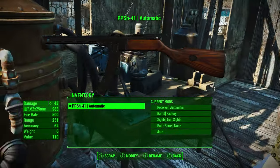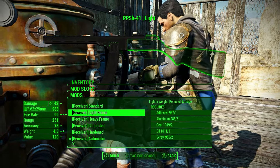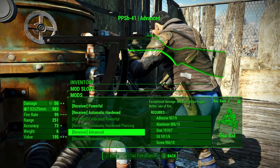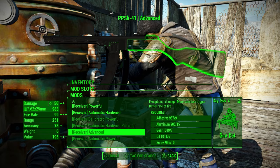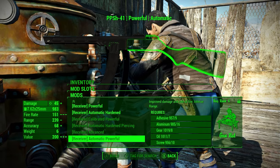The weapon has a couple of attachments, like I said — all the typical attachments you would find on weapons are here. That includes the options to switch between automatic fire and single fire. Single fire gives you less fire rate but essentially more damage and accuracy.